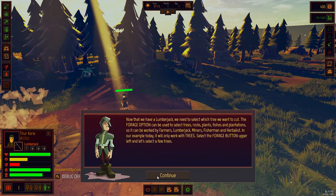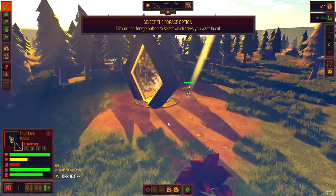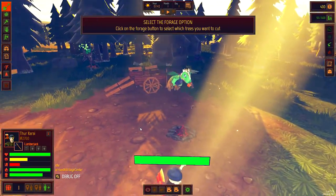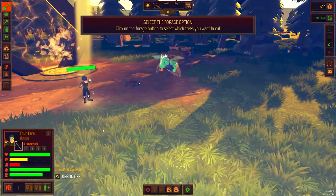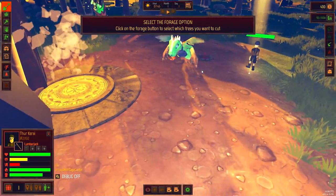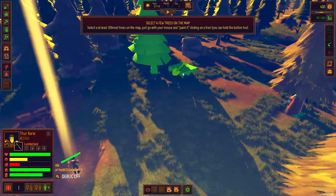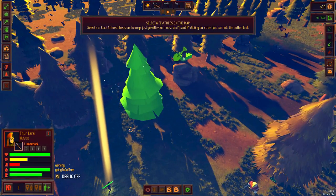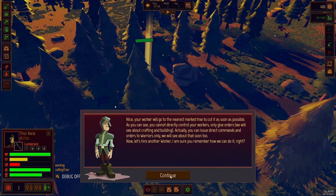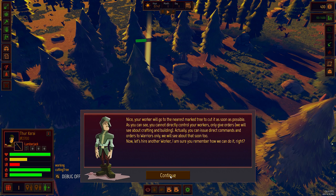Oh look, a dragon's rolling through! I want to see how this guy reacts. We do have a dragon right here and also an Ent from Lord of the Rings. Click on the forage button to select which tree - select at least three different trees. Your worker will go to the nearest marked tree to cut it down as soon as possible. You can't directly control your workers - only give orders. You can issue direct commands to warriors only.